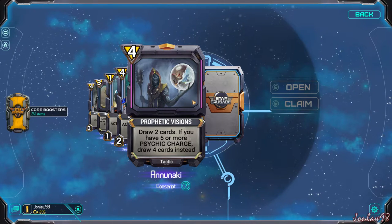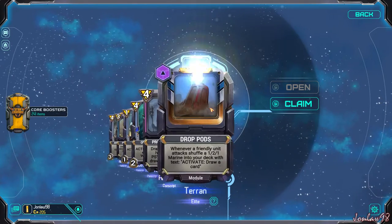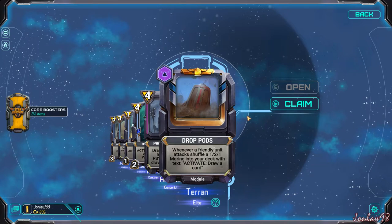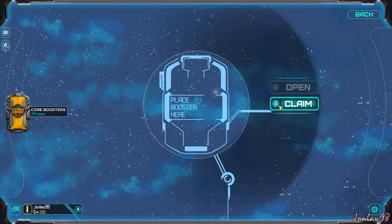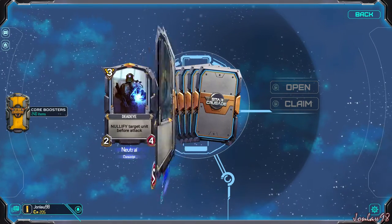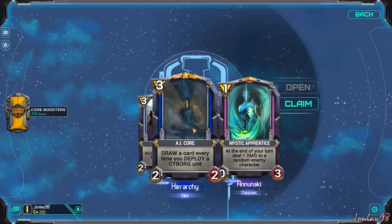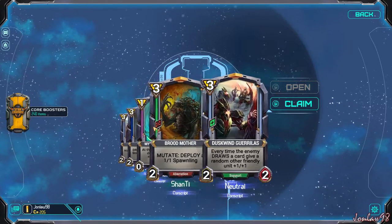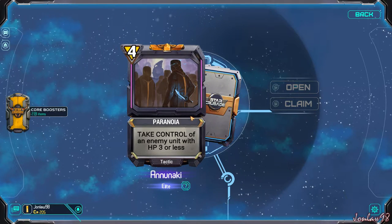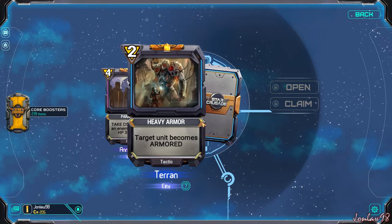Shiny. Bobble: draw two cards. If you have five or more psychic charge, draw four instead. Card draw is generally good. And we got another elite called a drop pod — so shiny. Let's try to speed this up a little bit. We'll look at all the cards afterwards and then just look at the elite ones. Draw a card every time you deploy a cyborg unit — sweet. Take control of an enemy unit with three or less. Oh, two elites in a row. Armored. Very good.